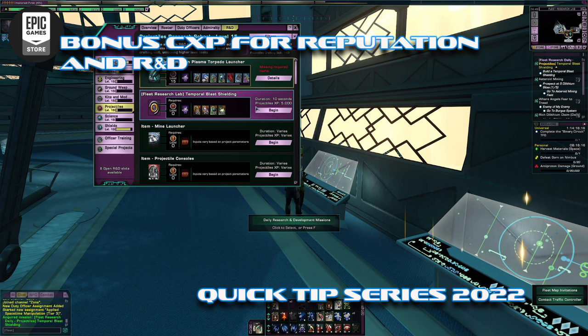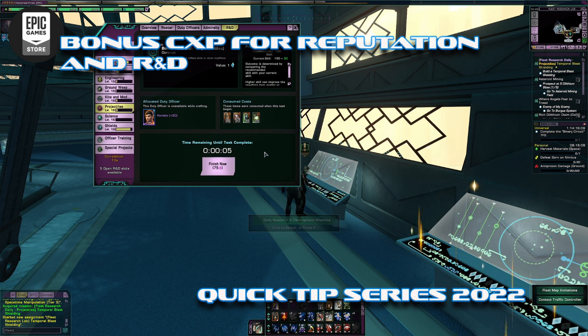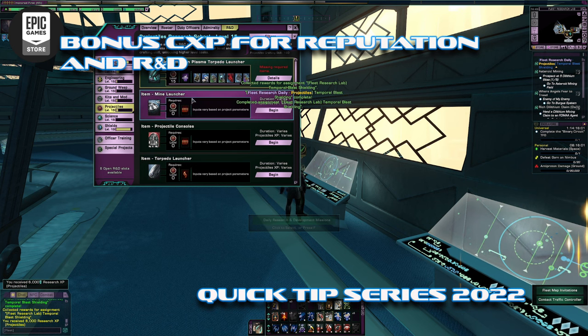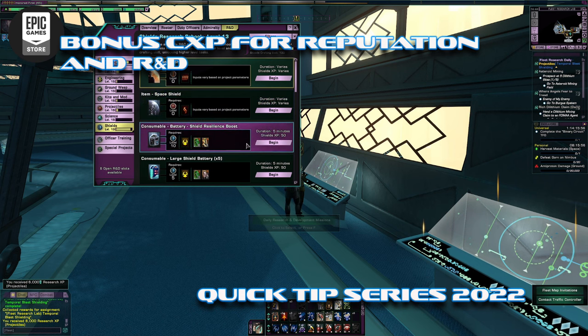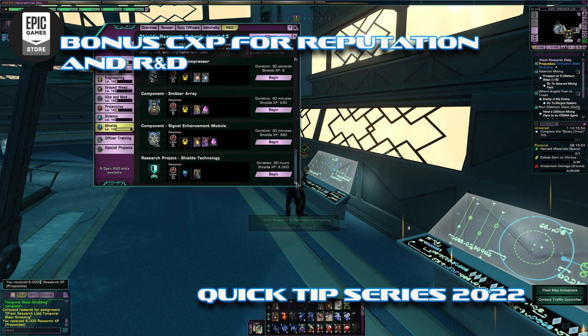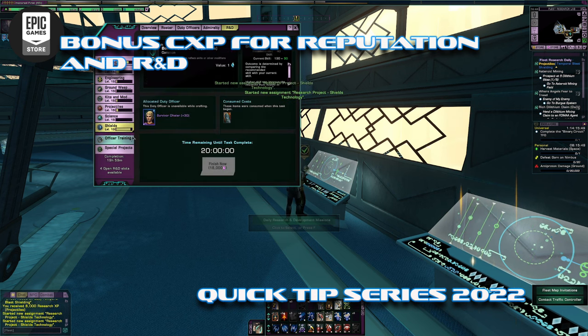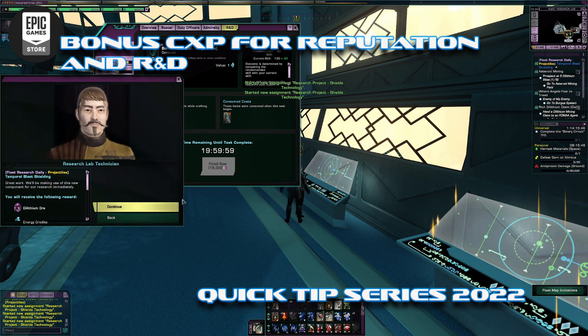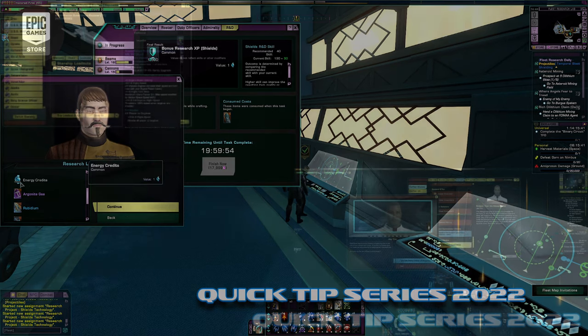I want to throw these in so you can see it for yourself. When this R&D run completes in 10 seconds, you're not only going to get 1,800 dilithium, you're going to get 6,000 CXP toward that R&D. That's like a whole day's worth right there — plus energy credits and a couple of crafted supplies.